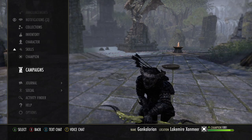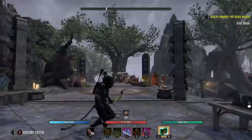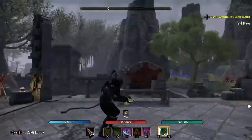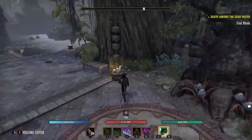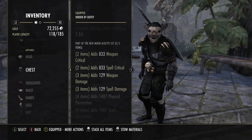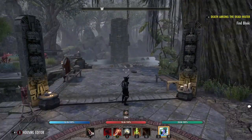That covers the update to the Gankalorian — I'll call this the Gankalorian 2.0 build. If you want to do straight-up more damage, just swap out Marksman for both Spriggan's pieces, but with Marksman you get a little more sustain and still put out good damage. If you have any questions, leave them in the comments below or hit me up on Xbox. Catch you later.